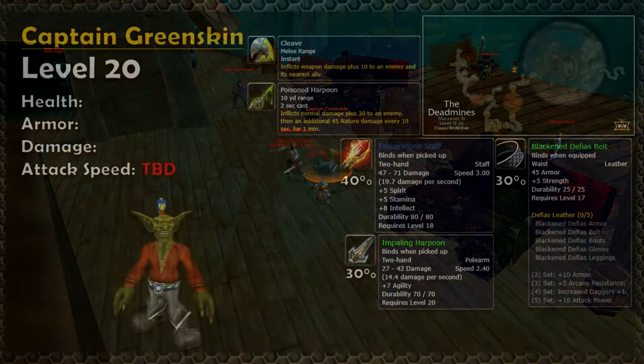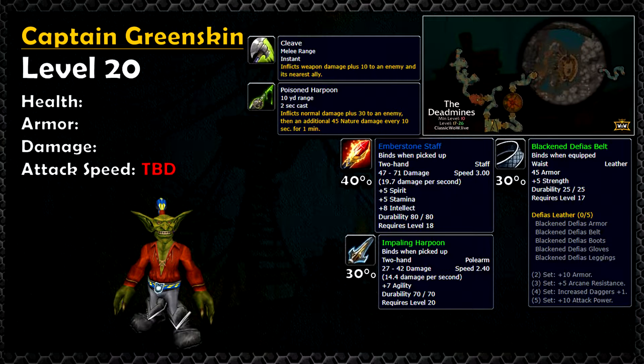Our second to last boss is Captain Greenskin. This guy can drop either a leather belt, a green polearm, or a nice juicy blue staff.